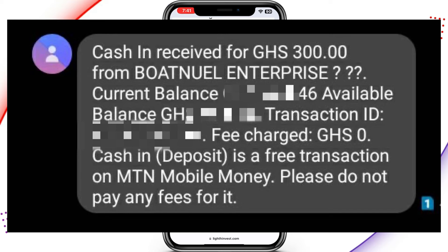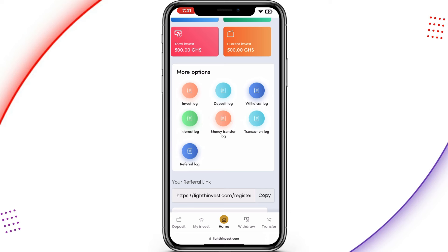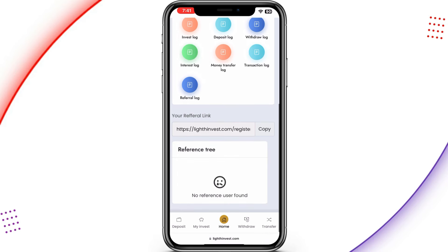Now I'll show you how to earn a lot more by referring people to this website. On the home page, scroll down to see your referral link, tap 'Copy,' and send it to your friends and family members so you can all make money on this platform together. This is the withdrawal proof from this website, showing that it is currently paying. Always bear in mind that I'm not a financial advisor — I share what helps me. Thank you very much for watching. My name is Brian and I'm out.